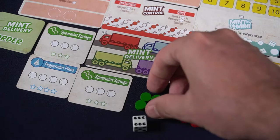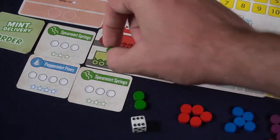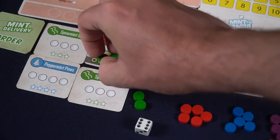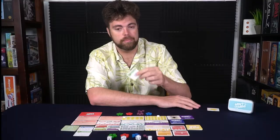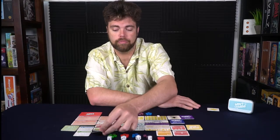For Mint Delivery, select any number of mints and place them on your truck. The next time you visit the Mint Delivery location, you can remove those mints to your supply and select a Mint Delivery card to score points for. These are instant points, provided you have the mints — for example, a three-mint card requires three mints.